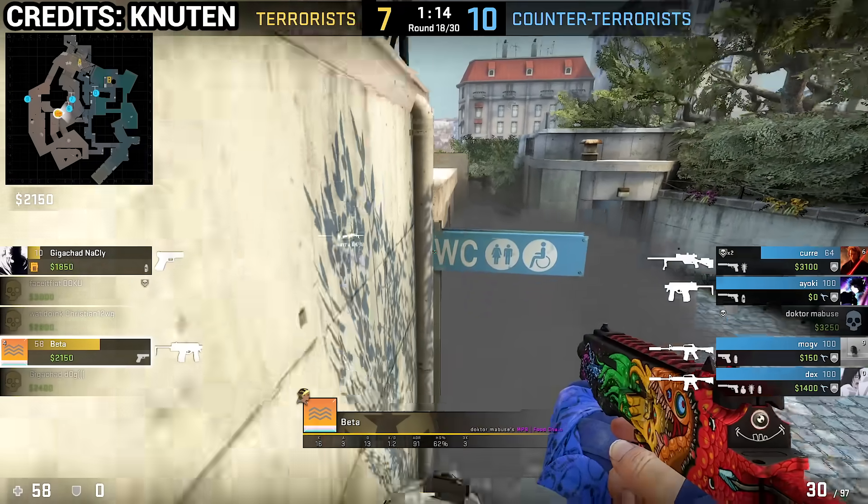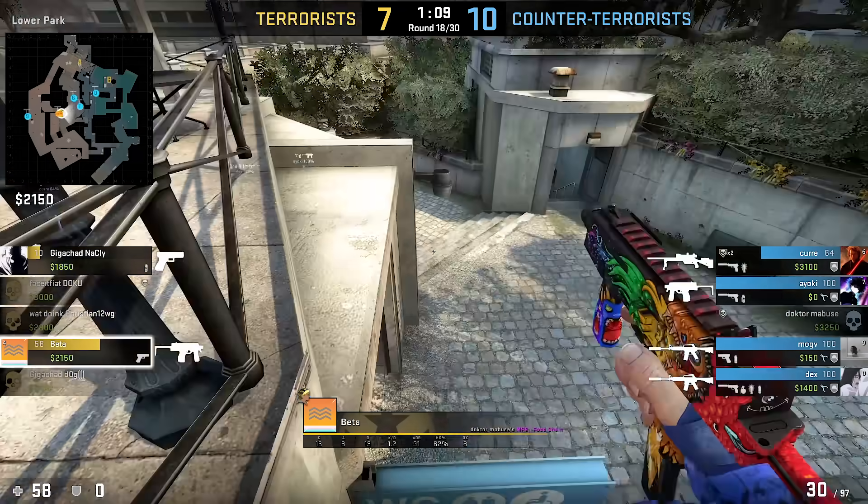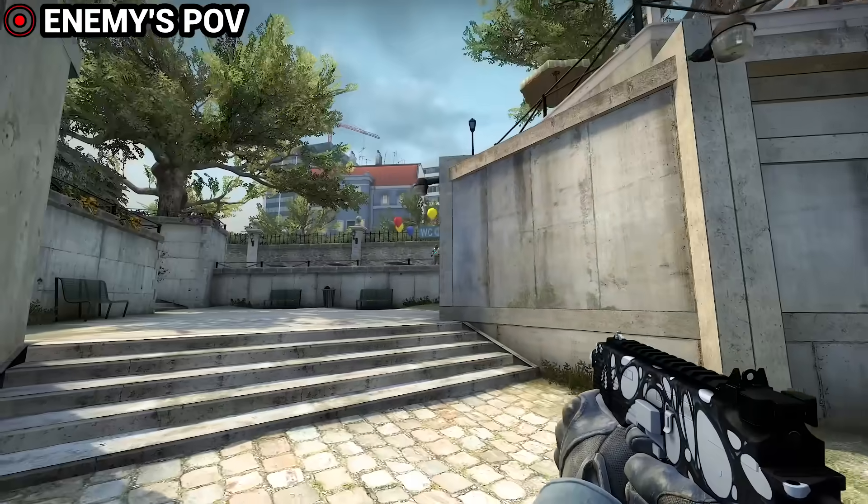If you want to go to a toilet but still want to be better than others, you can jump above the toilet sign and enjoy a truly extravaganza view. Enemies should like it as well, so it's a total win-win.